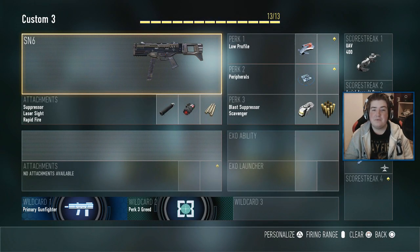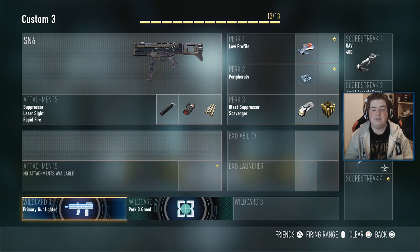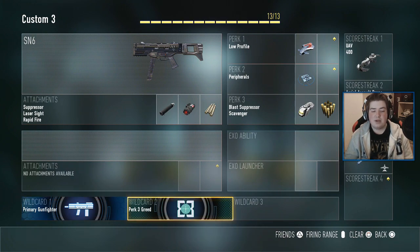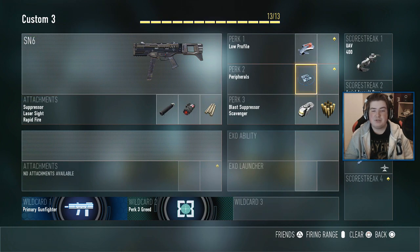Let's take a look at today's class setup. So this is the setup we're going to use: the SN6 with suppressor, laser sights, and rapid fire attachments — courtesy of the primary gunfighter wildcard. For the other wildcard we have Perk 3 Greed. After that: Perk 1 Low Profile, Perk 2 Peripherals, then Blast Suppressor and Scavenger.